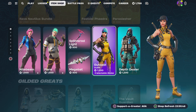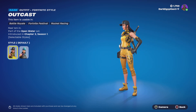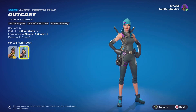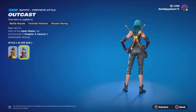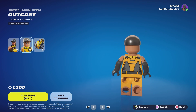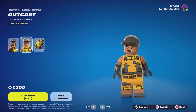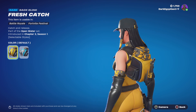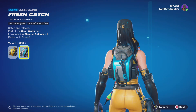Moving on to the return of the Outcast and Depth Dealer skins. Starting with the Outcast skin — 'reel them in,' part of the Open Water set, first introduced in Chapter 2 Season 1. We then have the alternate style which is the Alter Ego, giving you a nice little beanie with some really cool purple accents. The Lego skin — it'll do, just add the hair at least. Moving on to the Fresh Catch back bling — 'catch and release,' part of the Open Water set. We also have the blue style.